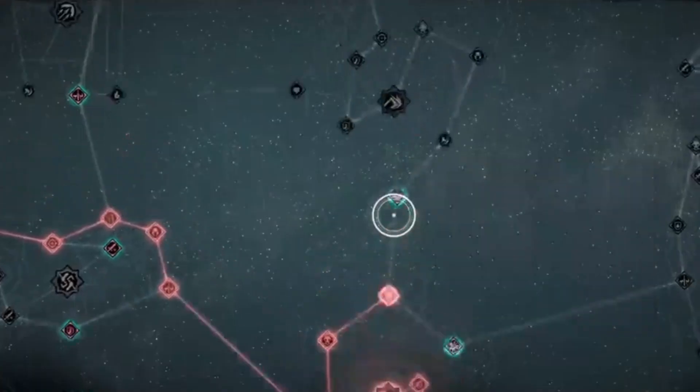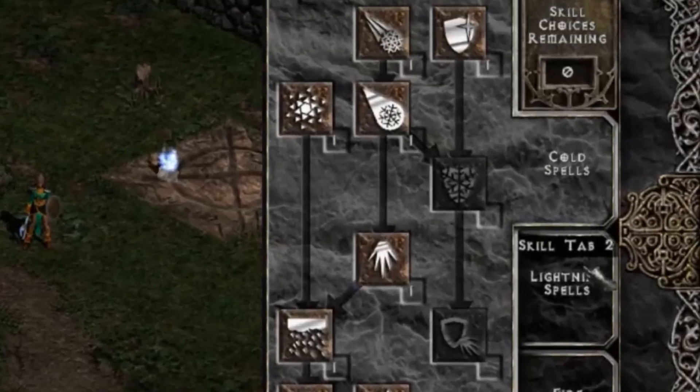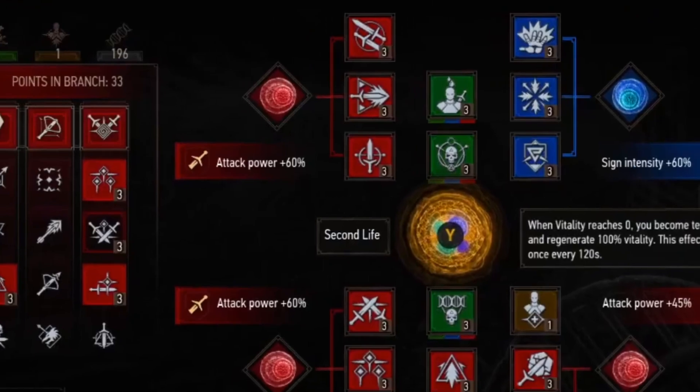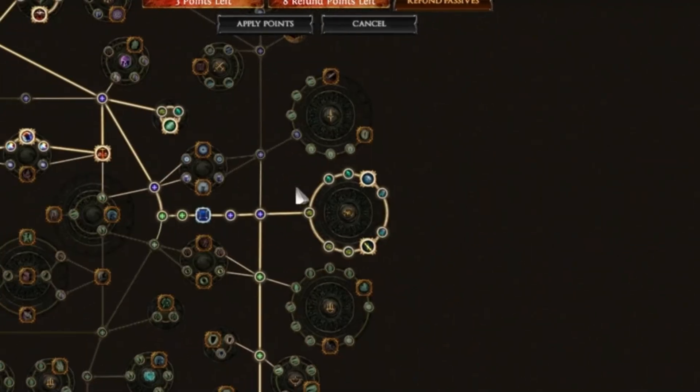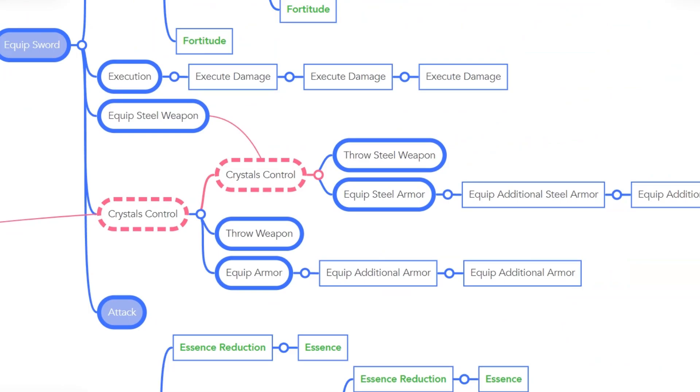In most, if not all RPG games, skill trees are always one of the central systems for a game to work. It's one of the core mechanics that gives the feeling of progression and the feeling that the character you're playing is growing and becoming more powerful. Today we'll do a deep dive into game design concepts on how the skill tree system works in our indie game Wisp Light.